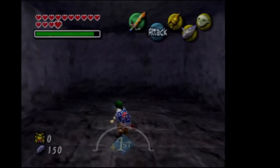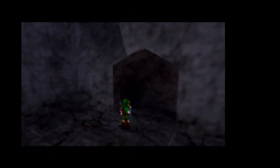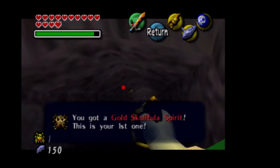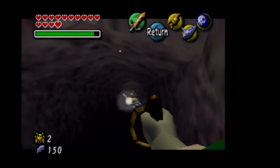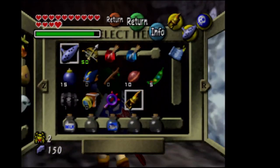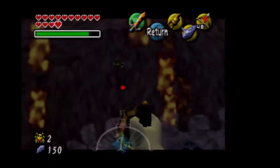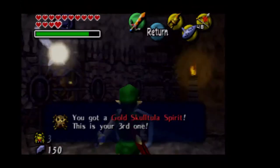We couldn't use bombs, but we need them for the next area. So let's use the Blast Mask — I love finding loopholes. This Skullchula house is more spread out than the last one was. In order to get an optional heart piece, I'd recommend getting the Captain's Hat before coming here, but only if you're doing a completionist run. You don't need the Captain's Hat to beat this place — it just makes it easier. And it's just for a heart piece.